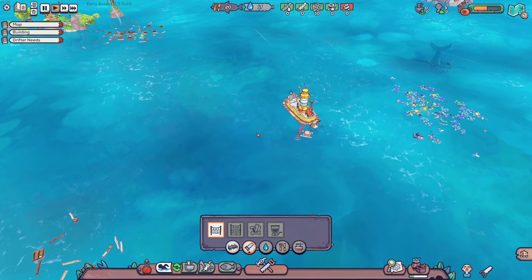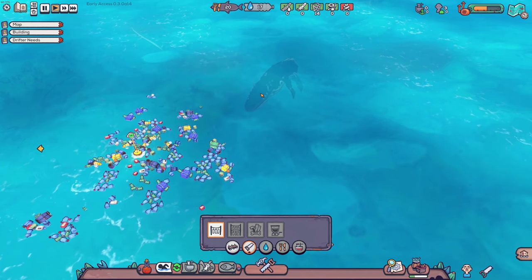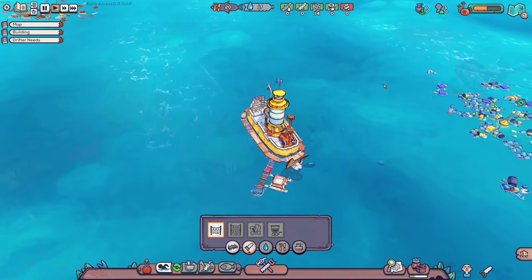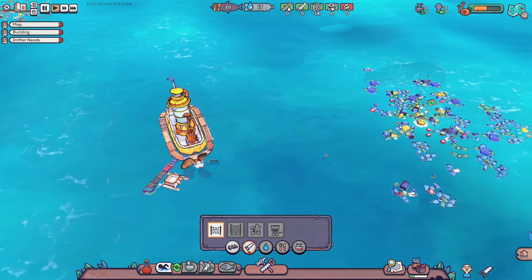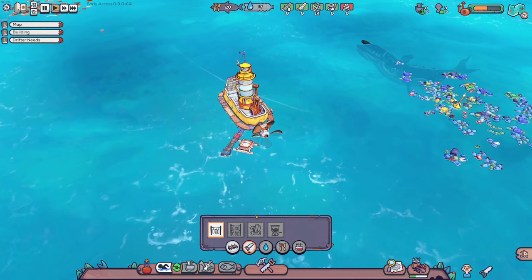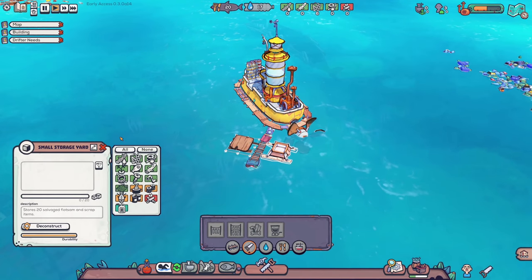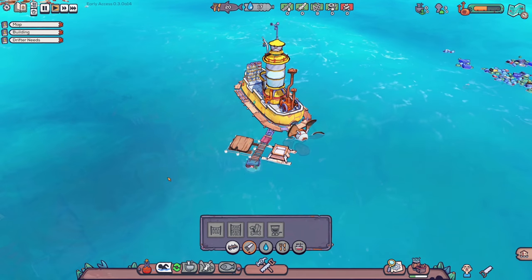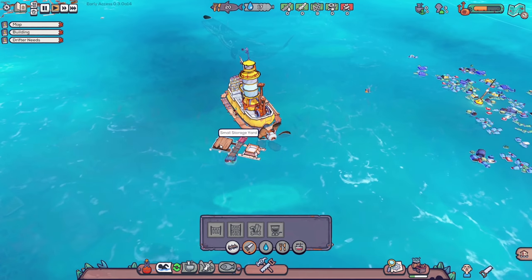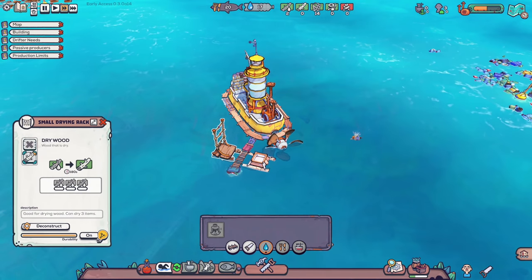You don't have to worry about that giant whale — it's not going to come up and eat our people while they're swimming. That's not the point of the game. We have three people, so let's put two people on this task so that third person isn't just chilling doing nothing. I'll throw a drying rack right here too. You can mark what you want stored in these — I'm not super picky about it yet since we're early.